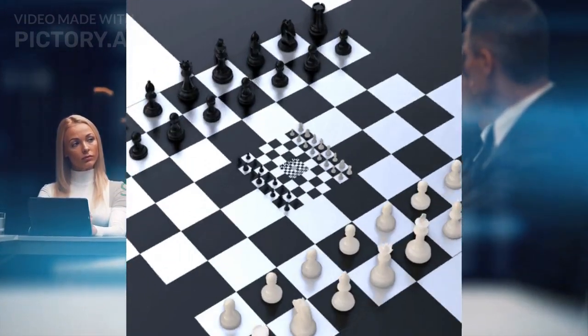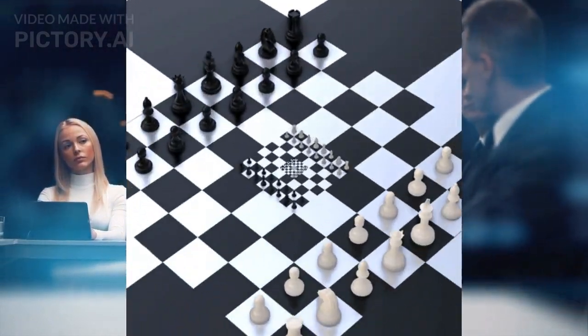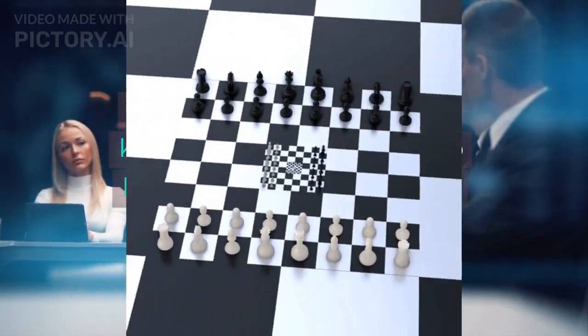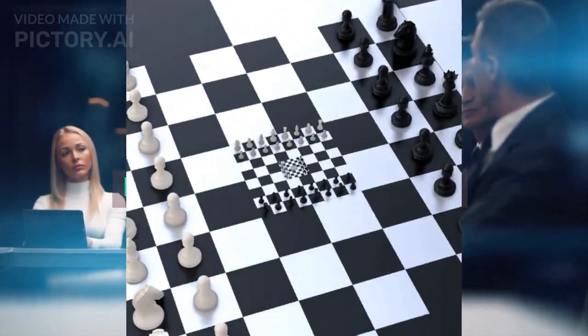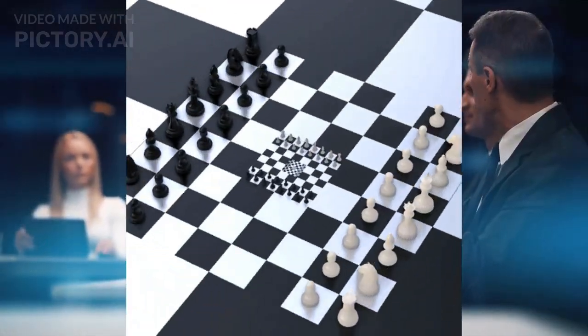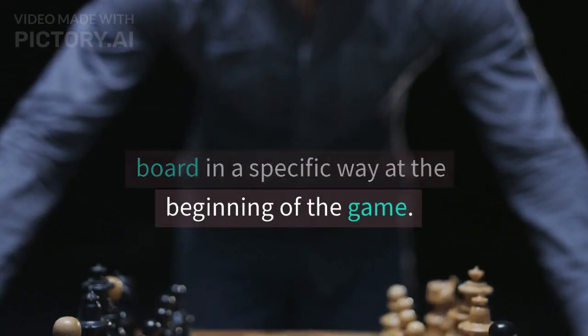Part 1: Setting up the Board. The chessboard consists of 64 squares arranged in an 8x8 grid. Each player has 16 pieces: 1 king, 1 queen, 2 rooks, 2 knights, 2 bishops, and 8 pawns. The pieces are placed on the board in a specific way at the beginning of the game.